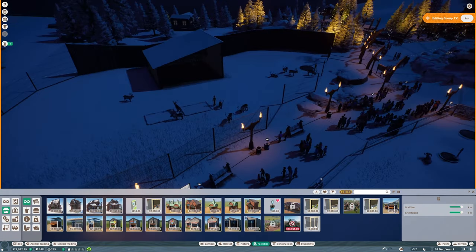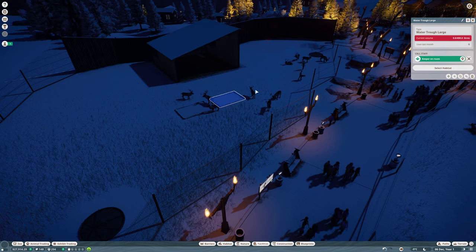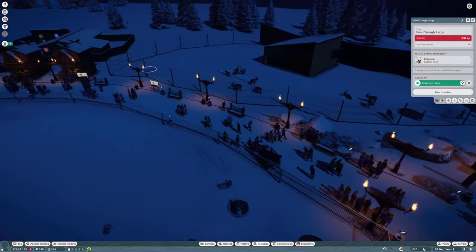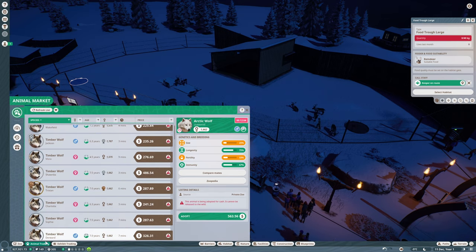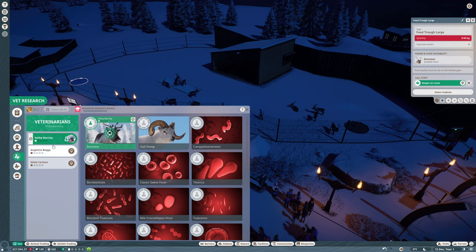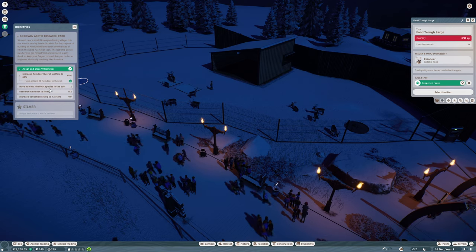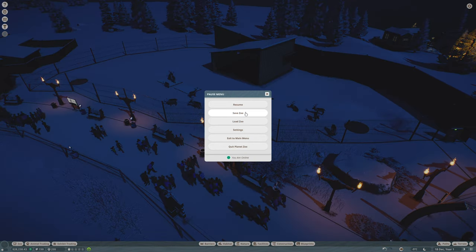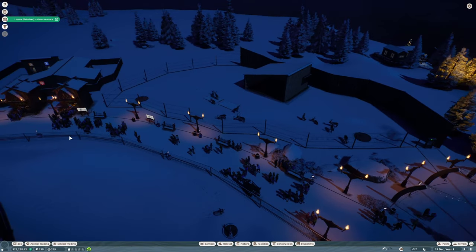We're at 68 percent welfare still. Research - we're not even halfway yet, that's no good. We need to have at least three habitat species in the zoo and we've got two. We've got room for another one. I do apologize - keep saving because when I first started this it kept crashing. We could expand over here.